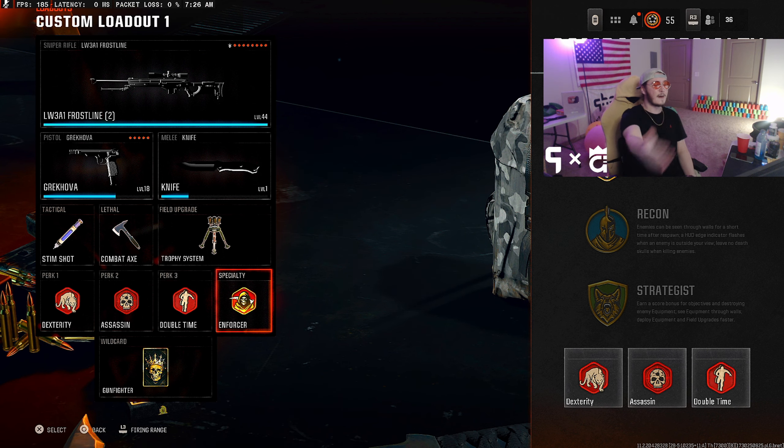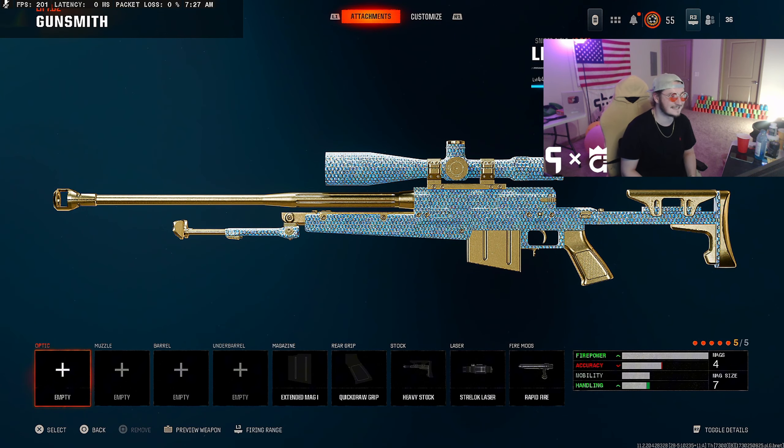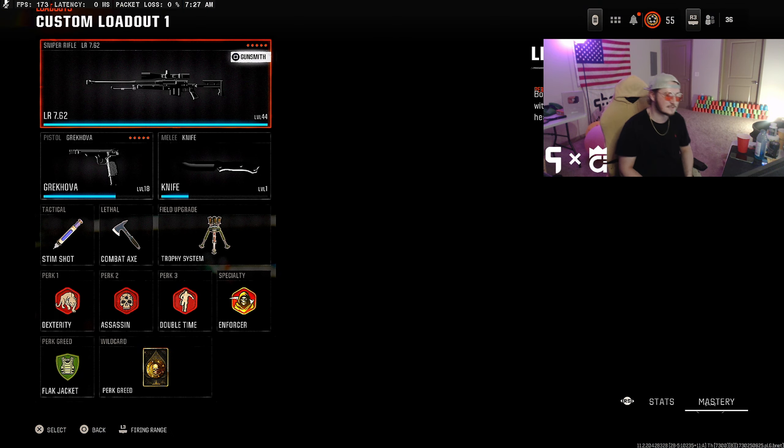Real quick before the clips — I run this automatic pistol, Stim Shot, Combat Axe, Trophy System. And my biggest thing with these classes when you run Gunfighter: you have to have on the three red perks. Dexterity is the most important perk in the game for sniping, Assassin, and Double Time. You also get Enforcer — Enforcer kills enemies and grants a temporary buff to movement speed and health regen rate. That's overpowered. Put on the three red perks.